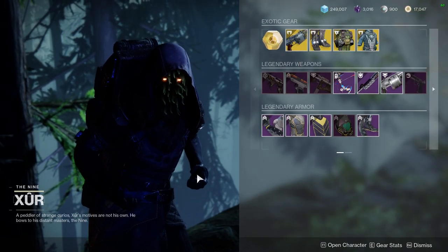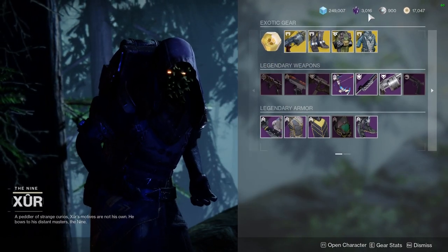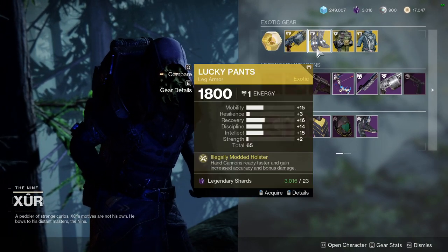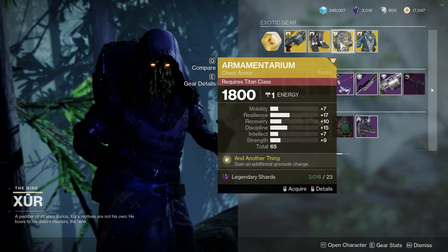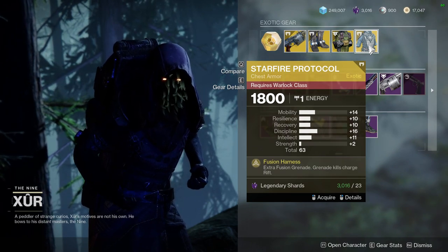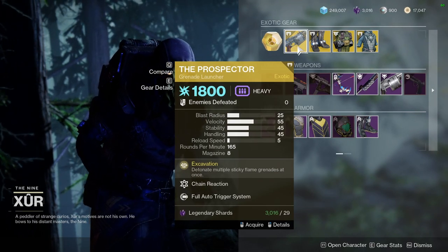Just to quickly note, for the exotics it's Lucky Pants, Armamentarium, and Starfire Protocol. All of these are bangers — definitely pick them up, especially if you main any of these classes. Lucky Pants is basically great for hand cannons, really, really good. Armamentarium gives you an additional grenade — any grenade, so go ham with whatever you like. And Starfire Protocol specifically requires fusion grenades, but this is literally the best exotic in the game right now, at least I think so. And then for the weapon, it's Prospector, which is okay.